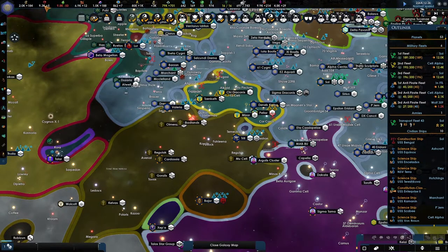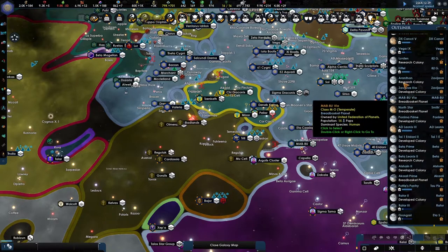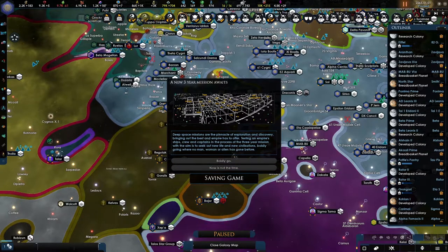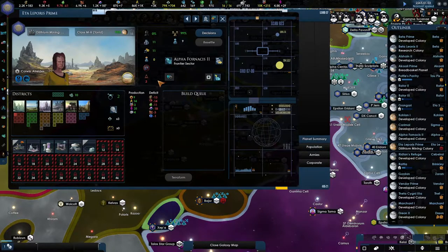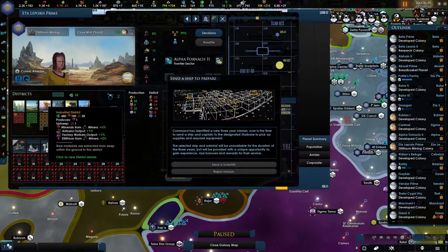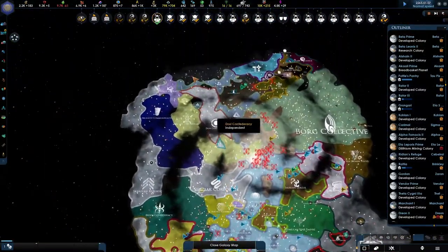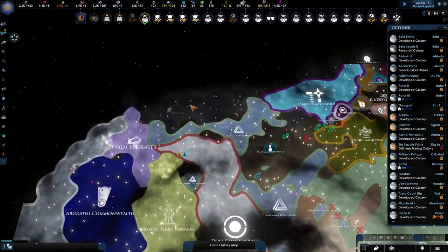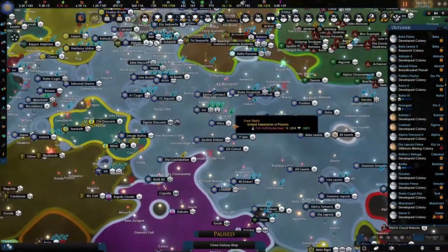We're trying to establish a better economy because the economy isn't doing so well. Another protection status — why not? All subjects, to boldly go. There's a lack of workers, which is annoying, but what can you do? Let's see if we can go for uncharted territory, because we still have to find the Dominion.